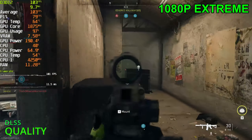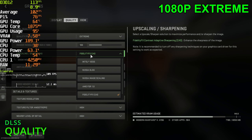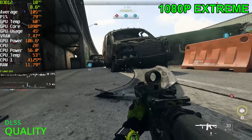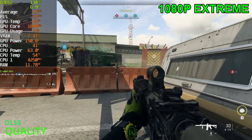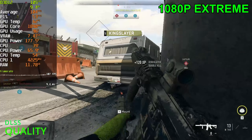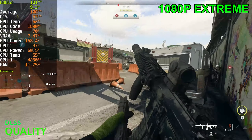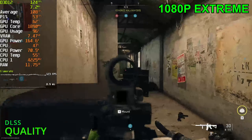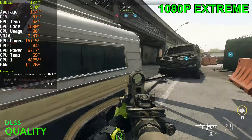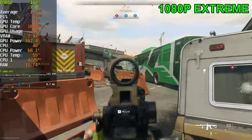I want to move on to 1440p, but let me enable DLSS first. I'm going to be using the quality preset at 1080p, because it's hopefully going to look decent. And honestly — I take it back — it's not actually that bad at 1080p. Definitely doesn't look like it's running at native res, but it's not super ugly either. This M4 build from the campaign is actually really nice.